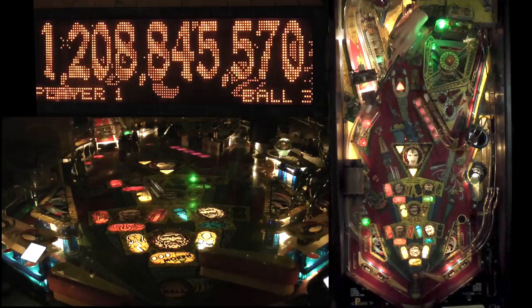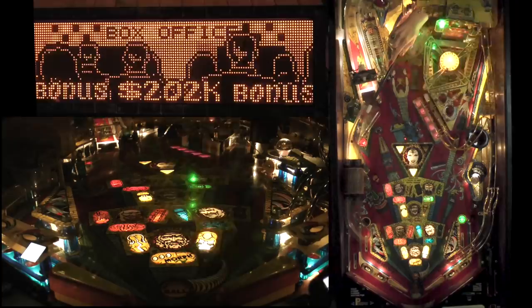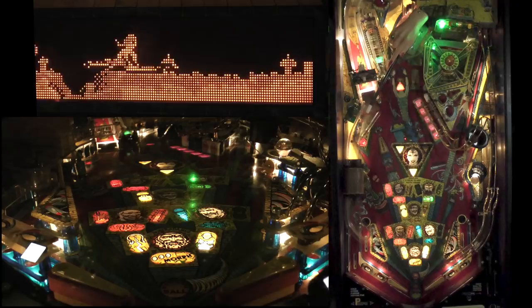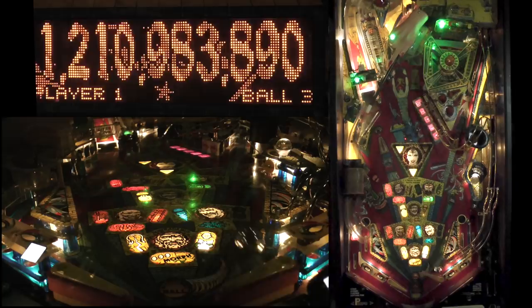Let me move the little flipper there to get the lock light — miss it into the center. I'm trying to hit the one that's just short. With kickback on and lock lights, it's good stuff all around. When I want to lock this ball, I can finish MAGIC, get the other lock, or shoot that three-bank again.